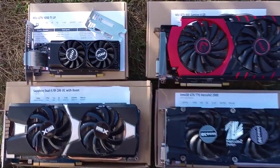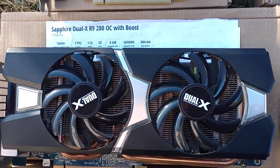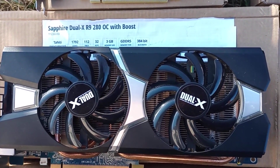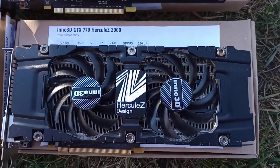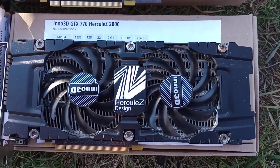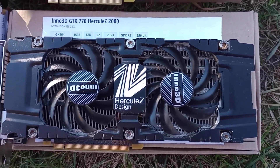The hand-me-down R9 280, built by Sapphire using 3GB of VRAM, with DirectX 12 support but only at feature-level 11.1. And the battered GTX 770, with just 2GB of VRAM and the poorest DirectX feature-level support of just 11.0 — a true underdog.